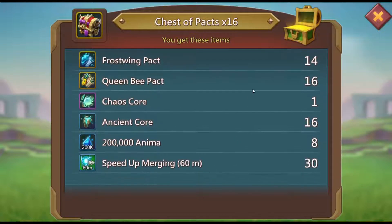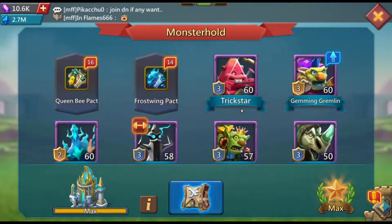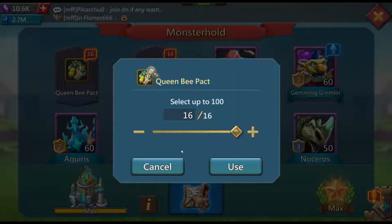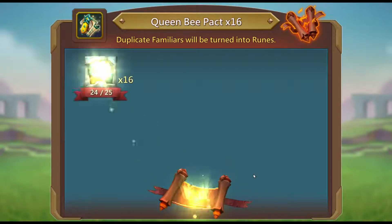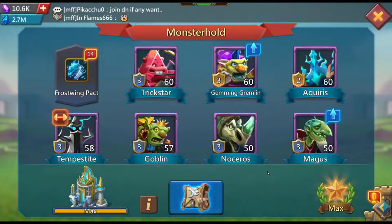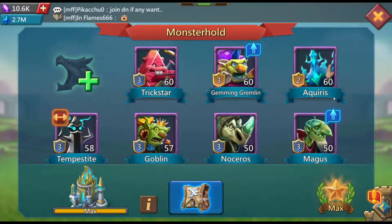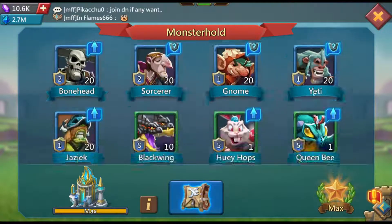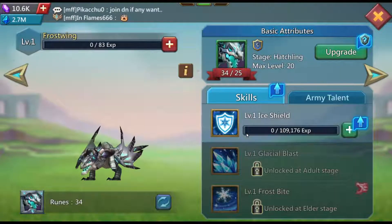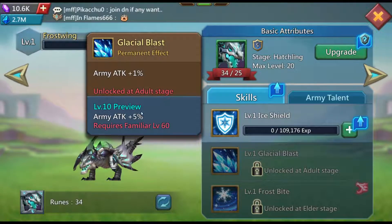And Queen Bee — how many did we get? Maybe eight. So Queen Bee will still need another one. Queen Bee is at 24 out of 25 needed, and Frost Wing is going to the next level soon. This is good — it will give me some army attack.